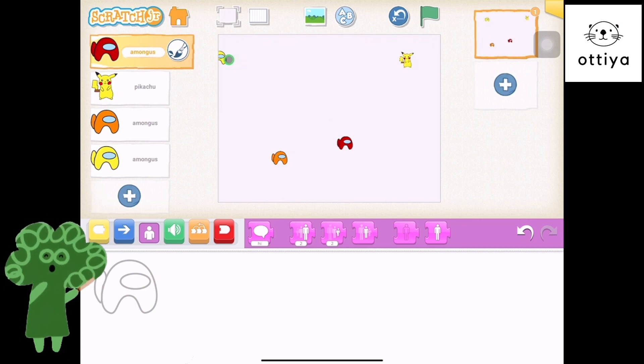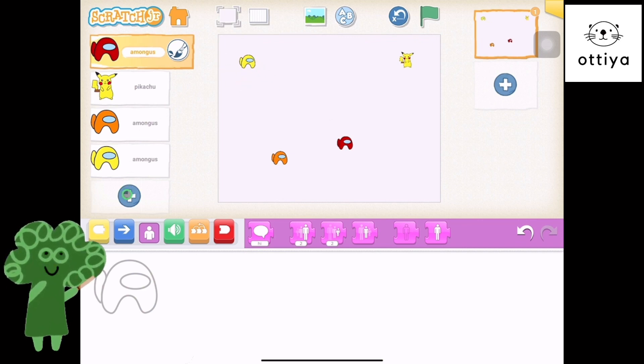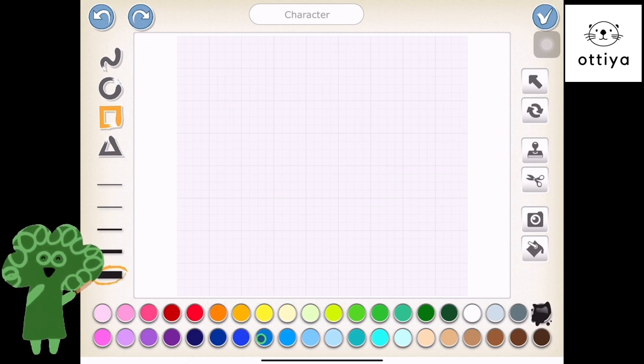I'm just gonna choose the yellow colored Among Us to save Pikachu. And then the other two Among Us will be the enemies in this maze. So we gotta draw the face — we're gonna draw it as a character.